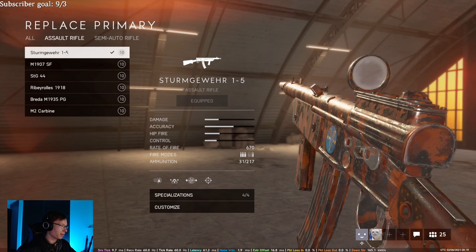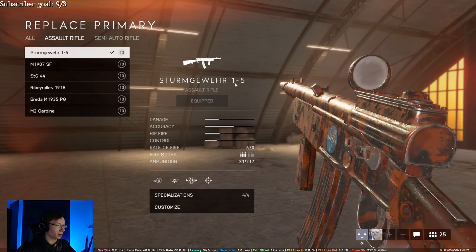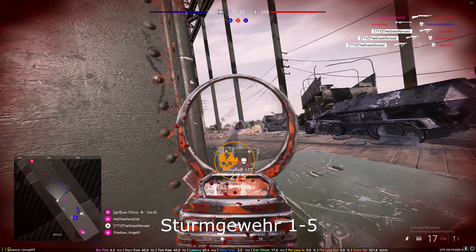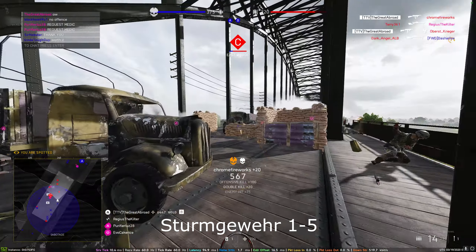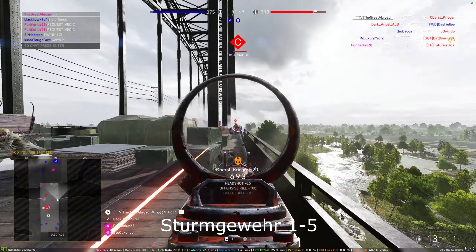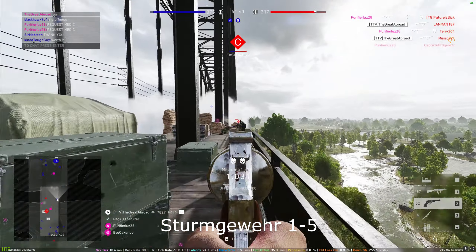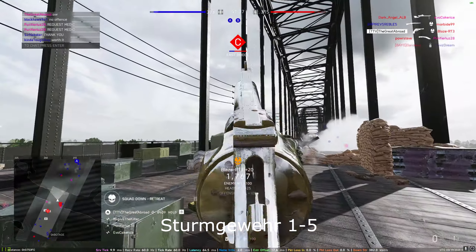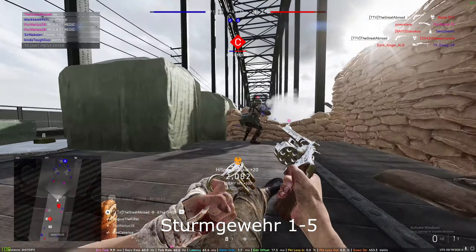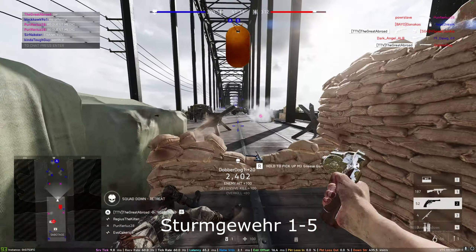The best SR rifle in the game is honestly the Storm Cover 1-5 — it's just the first one you get. Super basic, has iron sights and stock, has ported barrel, has quick reload. Just the most well-rounded.